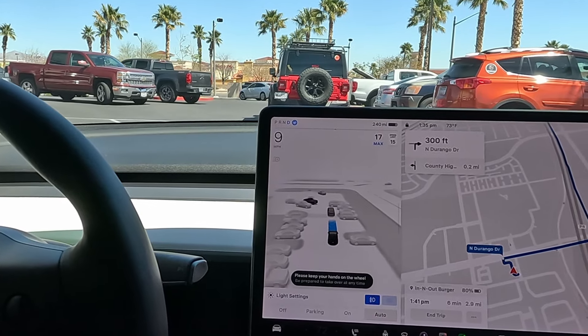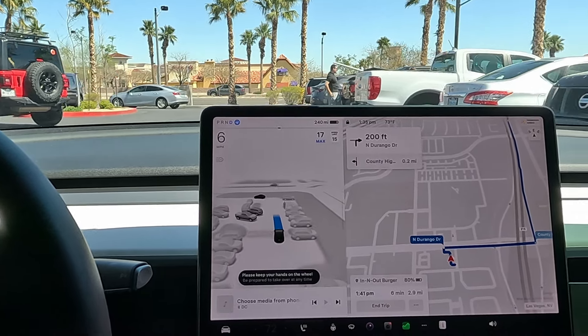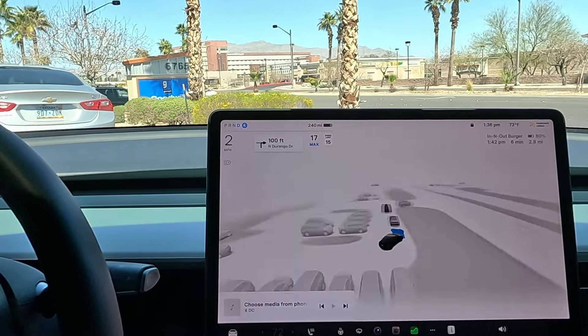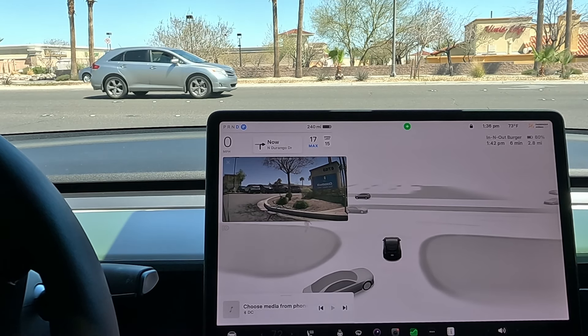We're back on the road again — looks like we got a little detour. Giving it a little accelerator press on FSD through this parking lot. Looks like somebody fell asleep at the wheel over there holding up the line. Taking it right out of this area. Looks like it's going to let the car in front go — and she's waving us on. I didn't touch anything.